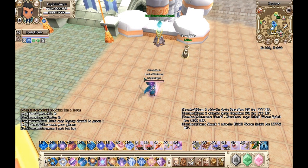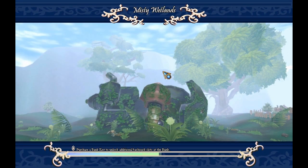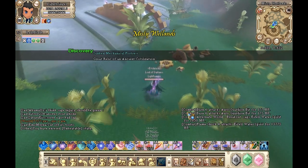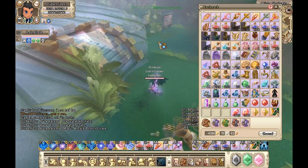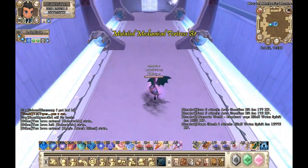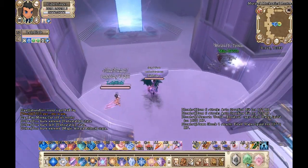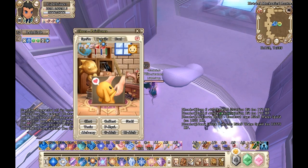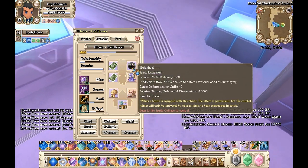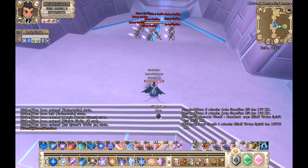I'm going to show you this little trick — hopefully y'all like it. Unfortunately, stealth classes can't really take advantage of it. What you need is the melon hedge head item and any type of self-buffing items — not debuff items, because then you'll probably get stealth using debuff items. Let me show you how it works.